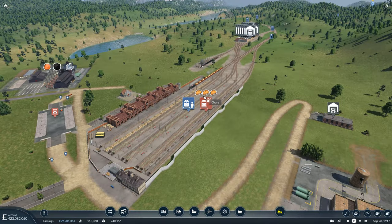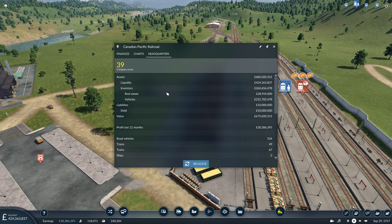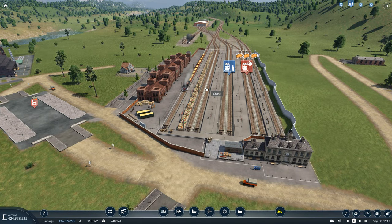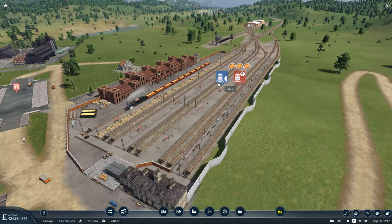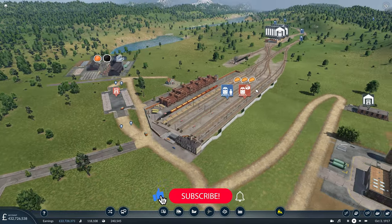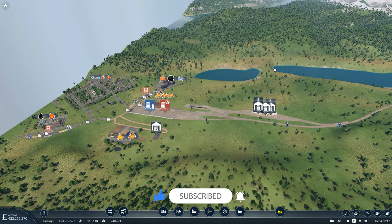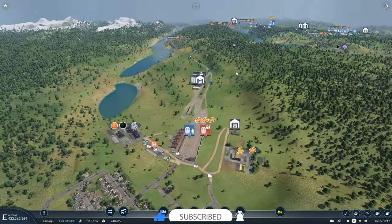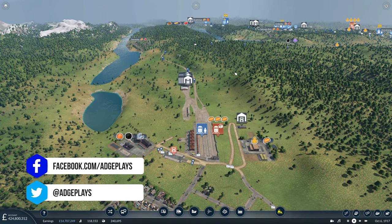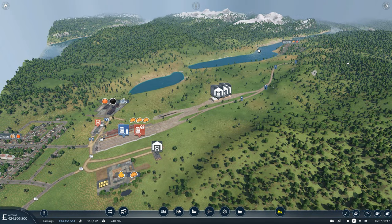Chase Station has had a bit of a facelift and I've also placed down our headquarters. This was all done off camera. I do like to try and balance between doing this on camera and off camera because I understand it isn't everybody's cup of tea, but I also realise some of you will want to watch it. In today's episode, we're going to continue getting some of the industries over in British Columbia up and running and getting the goods the towns require delivered into them.